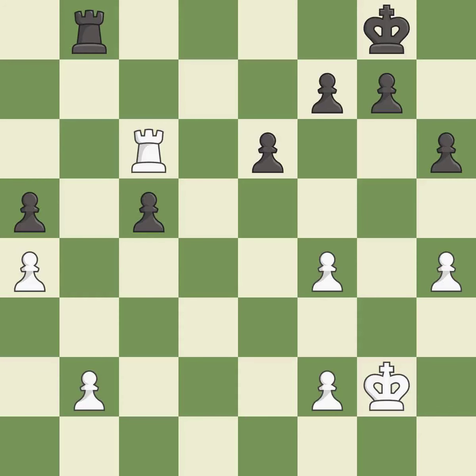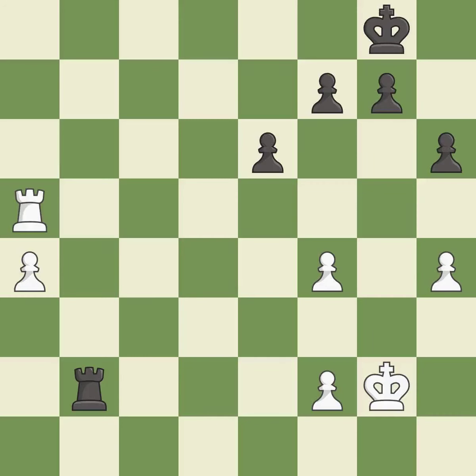A solid choice — it is excellent. This maintains the balance in material with a good trade — it is best. This threatens to fork pieces — it is best. This makes a passed pawn, meaning no opposing pawn can challenge it on its way to promotion — it is excellent. One of the best moves — it is excellent.